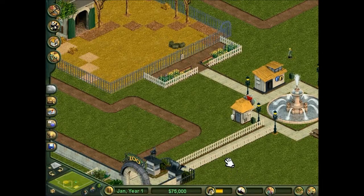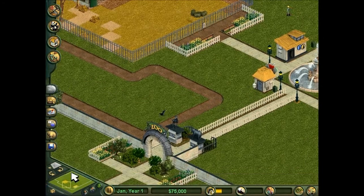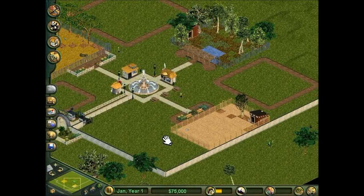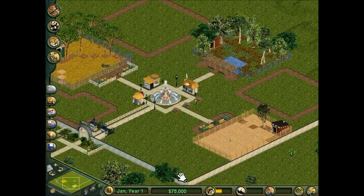So let's play. And we are inside the zoo. First things first, we do have six months to complete and we start with $75,000.